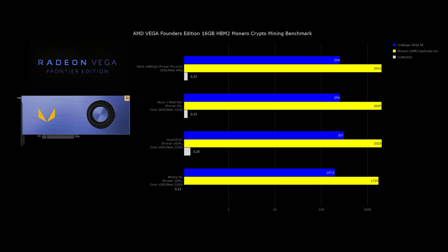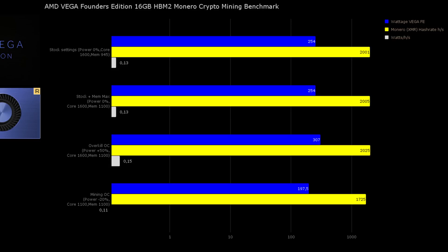Last but not least, the Monero mining benchmark — which is probably why most people are watching this video. On stock settings the card was drawing 254 watts and doing 2001 hashes per second. When we increased the memory to its maximum 1100 MHz it only increased by 4 hashes per second with the same power draw, which made me question whether I had done something wrong in the miner settings, especially given this card's 16GB of HBM2 memory.